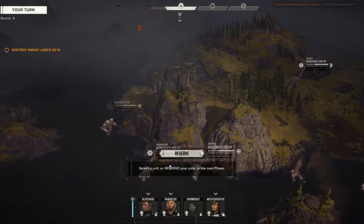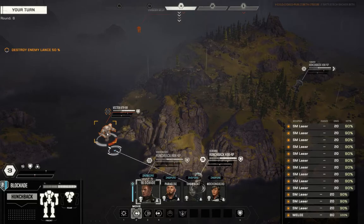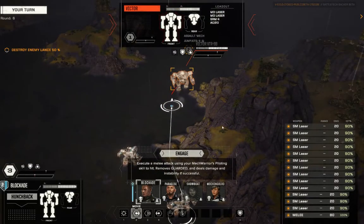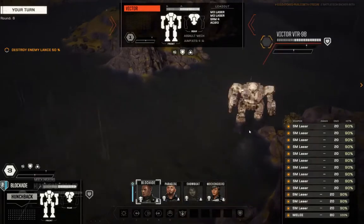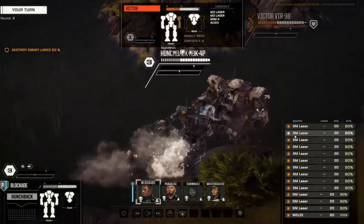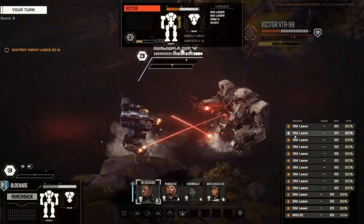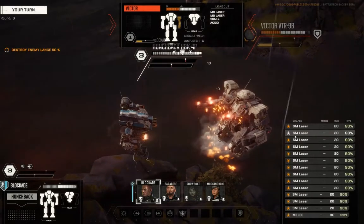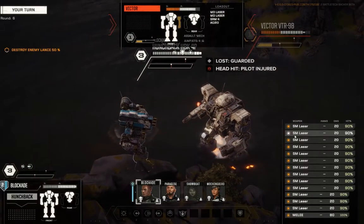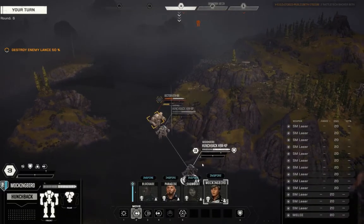I really want these Hunchbacks over here to get up and play with this Victor. Wow — Blockade is not going to give this guy a good time. Throw the punch — good for 80, took it on the arm. Disco ball!